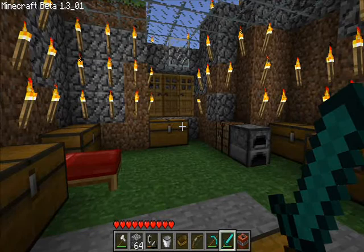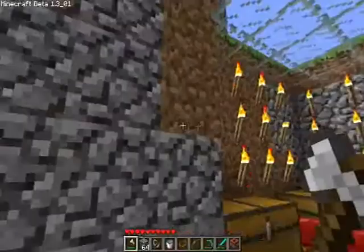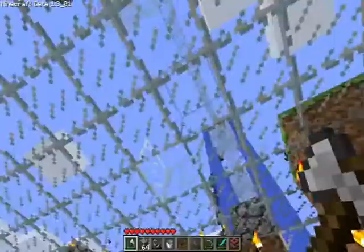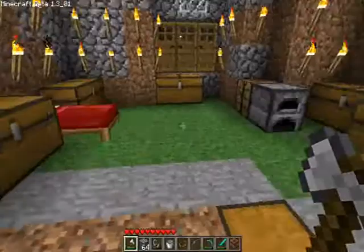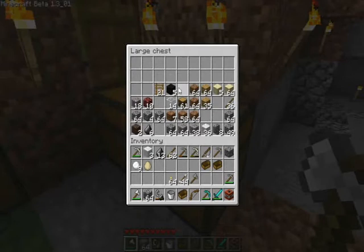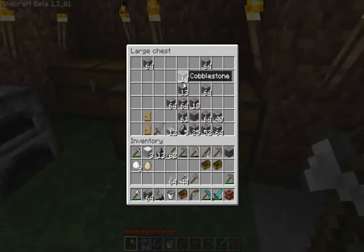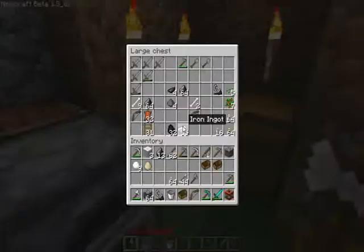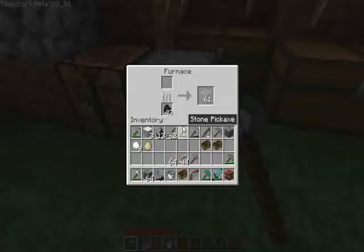This is basically just my little house with the glass roof and torches everywhere. We've got the chest in the ground which just has some pickaxes, this chest which has all of my materials, this chest which has some more random materials, and this chest which has got all just random bits and pieces.